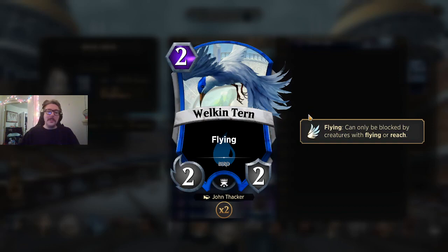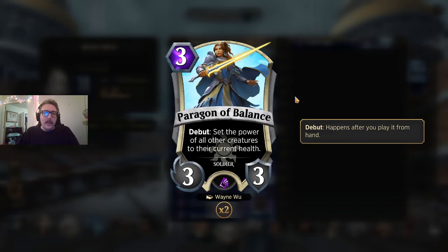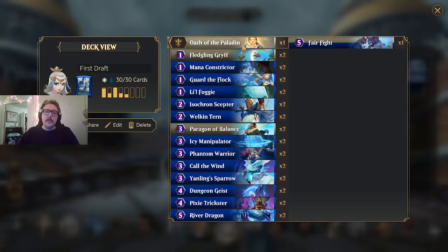Welkin Tern — never played with this card, but pretty excited because it's nice to play some good old-fashioned flying magic. 2 mana, 2/2 flyer — can't really get more classic. Paragon of Balance, as I went over — sometimes you'll have really crazy starts where you go Faithful Steed making itself a 1/3 into Little Foggy or Welkin Tern, then Paragon of Balance, and if you're playing against Nahiri, all their stuff shrinks down because most of Nahiri's creatures have higher power than toughness. You clean the slate, your creatures get bigger. Fledgling Griff becomes a 2/2. There are some really crazy Paragon of Balance curves, and if you can slam Aura of Courage not long after, you're going to get so much value.